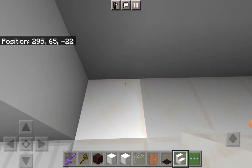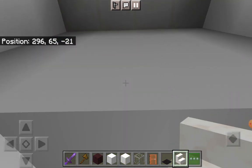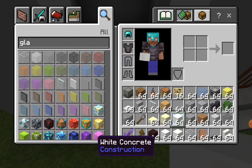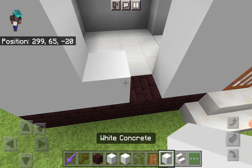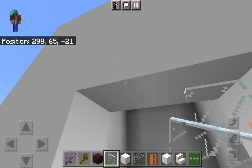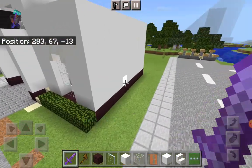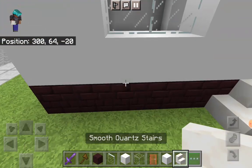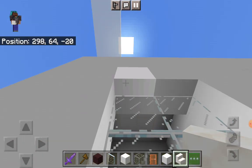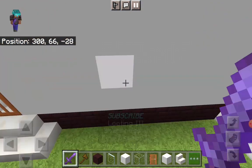Go back inside and go to this area here. Count to one over here, then on the second block break out two. Keep removing these until you've got three rows in total. Since this will be a kitchen window, take out white concrete — place two over there — then glass panes: two over there, two over here. It should look like that. You can have two upside down quartz stairs underneath this. We won't be having any windows over here since this is a garage.